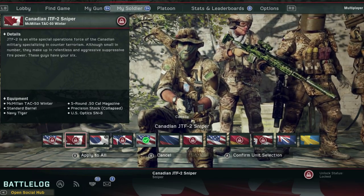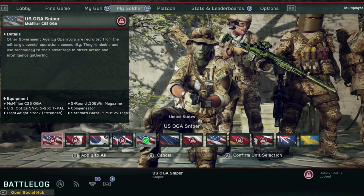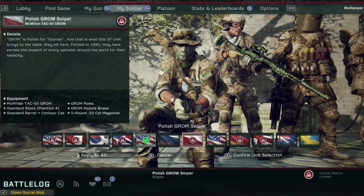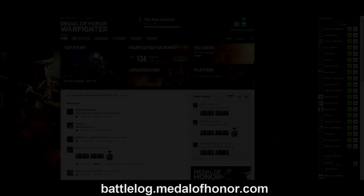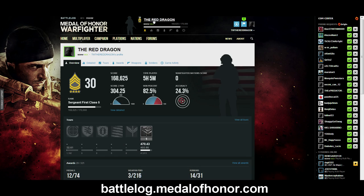In order to get all the unlocks, you just need to unlock all the different nationalities. The question then is: how do you do that? The best way to get a visual representation of how this works is to not look at the in-game menu — it's actually best viewed online. If you go to the Battle Log and log in under Medal of Honor...